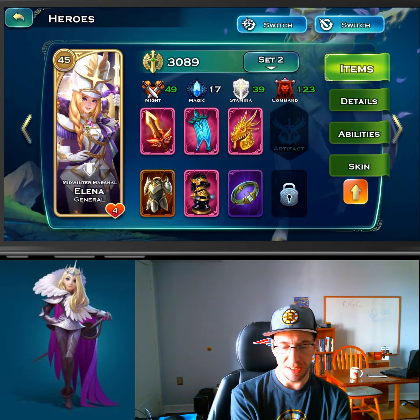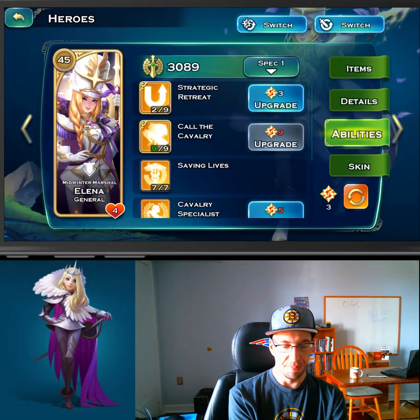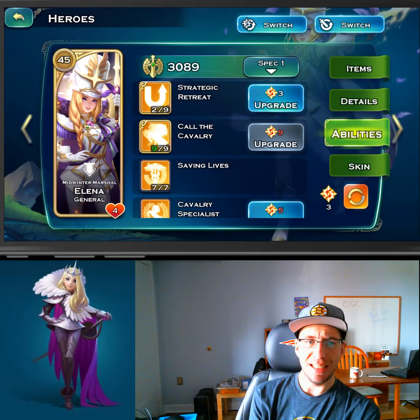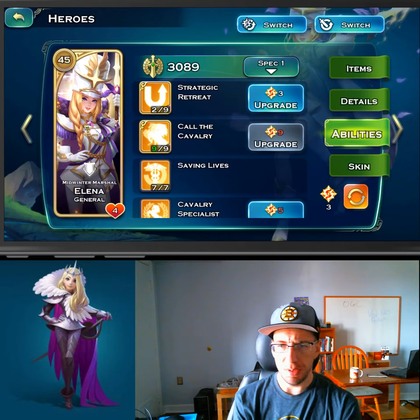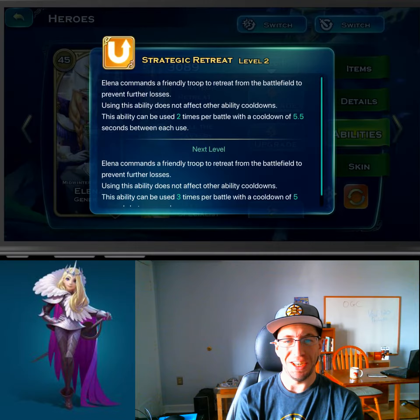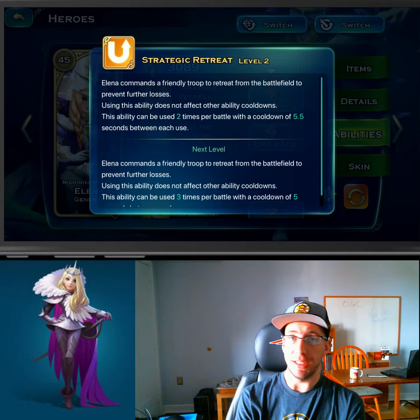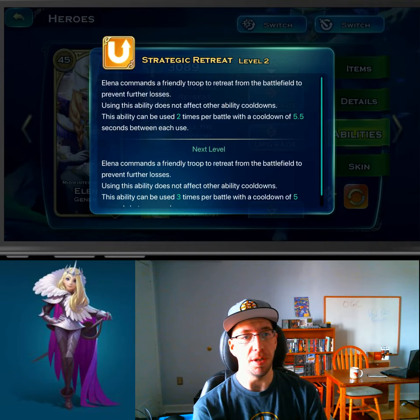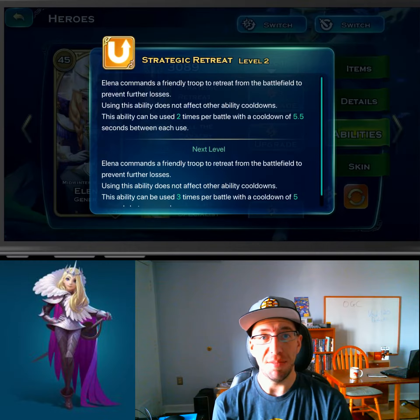We'll go with her summoning setup to go through all of her abilities. No matter what, I highly recommend one to two points — at least one point, but two is easy enough — into strategic retreat. If you ever borrow a friend's turtle, you might want to save your friend's turtle. I'm looking at you Jenka. I don't know how many turtles you killed of mine in a week — probably three dead. So if Jenka had built his Elena properly and had strategic retreat, he could have saved my turtles.